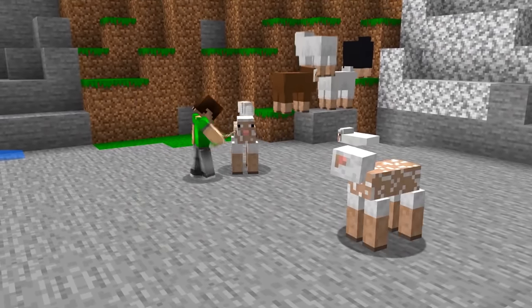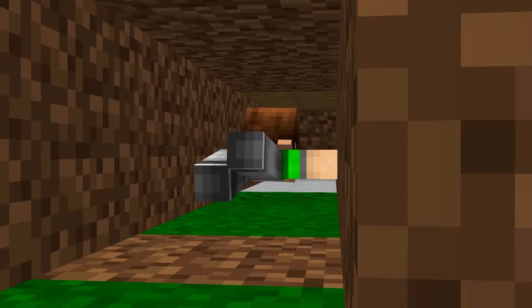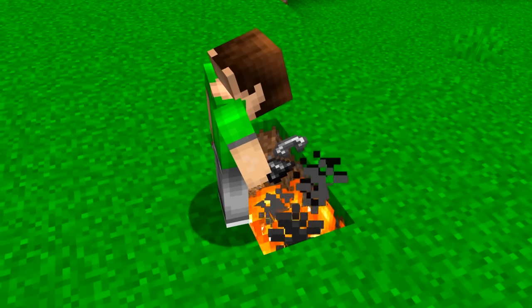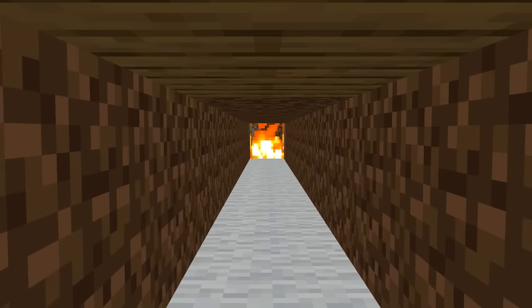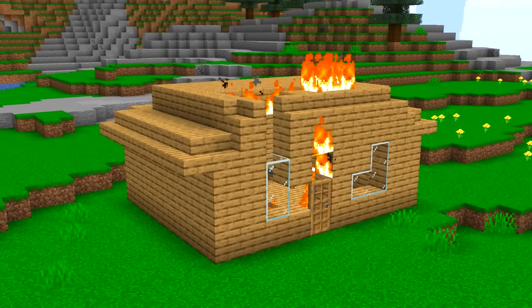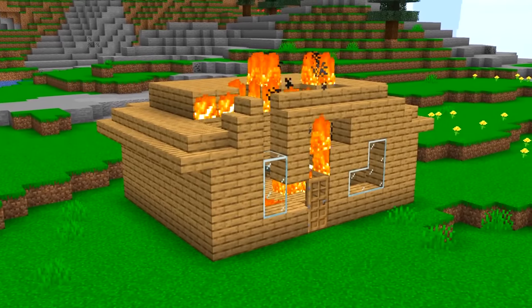So dig yourself a tunnel to his house and then plant a trail of wool, block by block, right back to where you came from. Then just grab a flint and tinder. The best thing about this fire trail is that Steve won't see it coming until it's right under his house. Smelling any smoke yet, Steve?